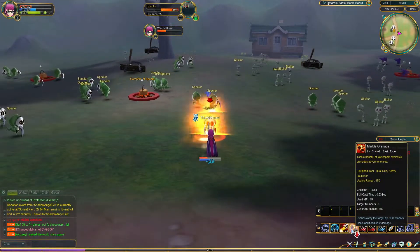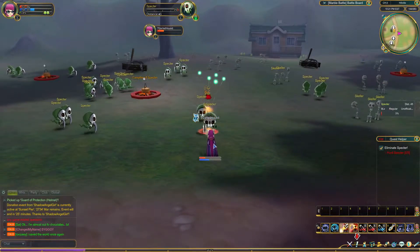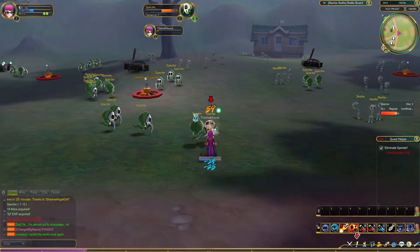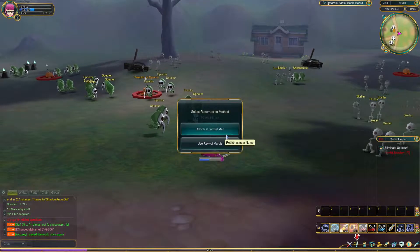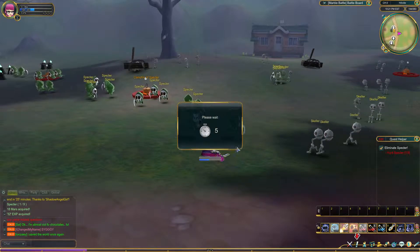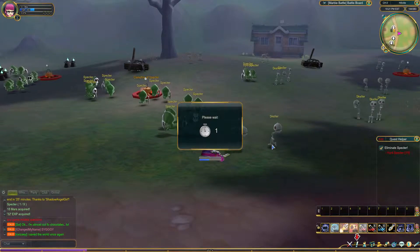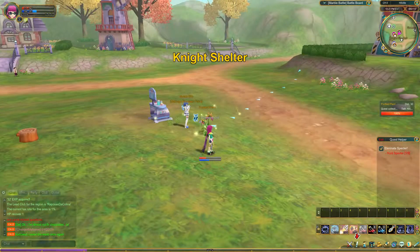For some reason my hotkey buttons aren't working anymore, which is odd. Let me just kill all these. And that's the first time I've died in the entire game. For some reason my buttons still aren't working — oh well, can't be helped. Now I've respawned all the way back here.